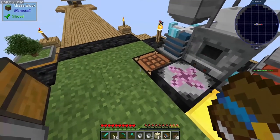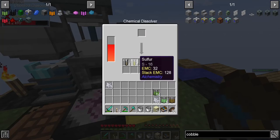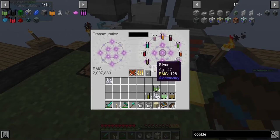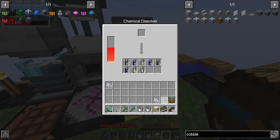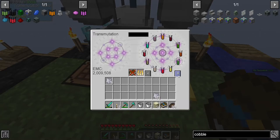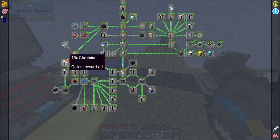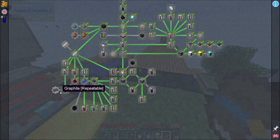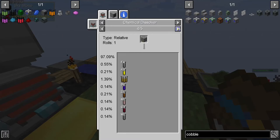We're able to make one lime dye right now and more later when our cactus grows. Cadmium — there we go! Got the quest. More sulfur — throw all these guys in there. Chromium oxide and silicon dioxide. Chromium — oh my gosh, we did it! Cadmium and chromium — we knocked that out! Zirconium comes from cobblestone.